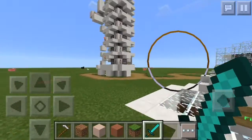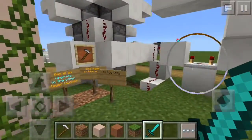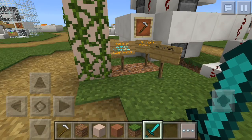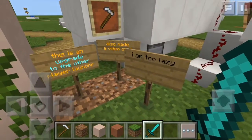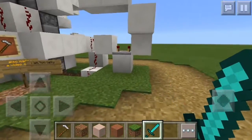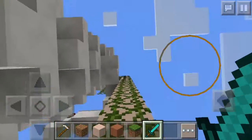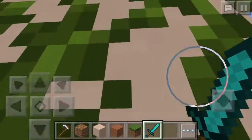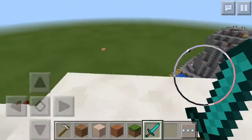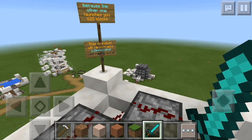Okay, that looks like another launcher and it looks like it's going to do a lot better. Sorry about that — this is an upgrade to the other player launcher. I also made a video on it. Sorry for the noise in the background. You have to climb up — he's too lazy to make stairs. This guy is lazy! Well, I guess he's not lazy enough to skip the redstone. The other one launches you 625 blocks — this creation shoots you 1200 blocks!